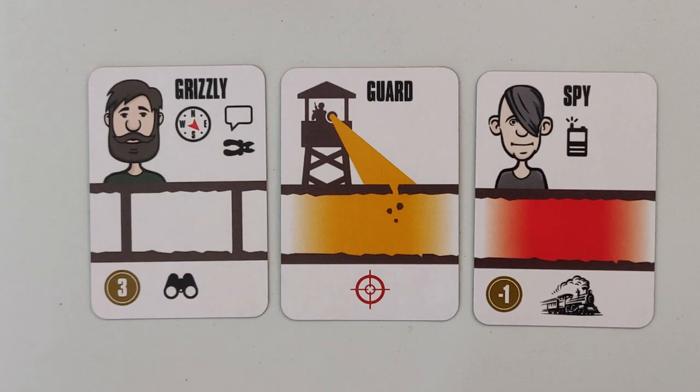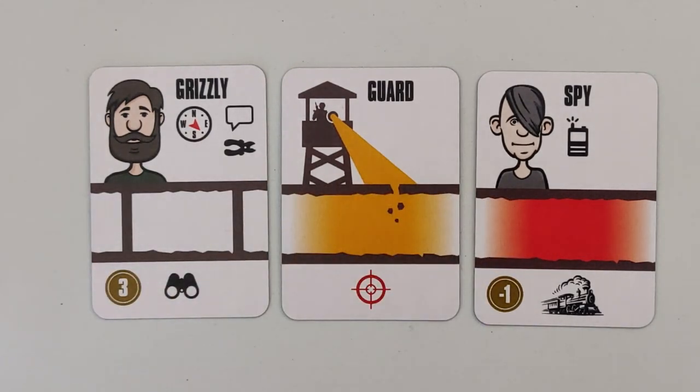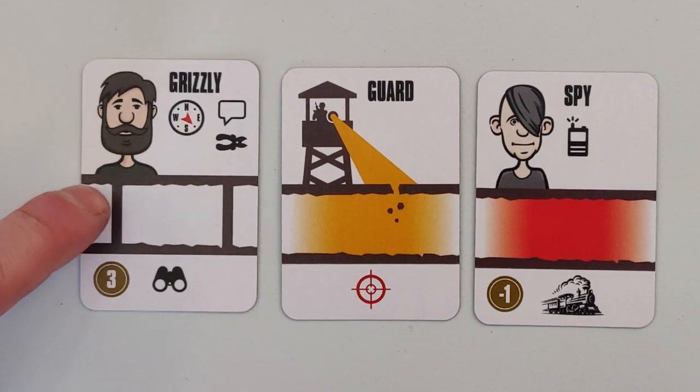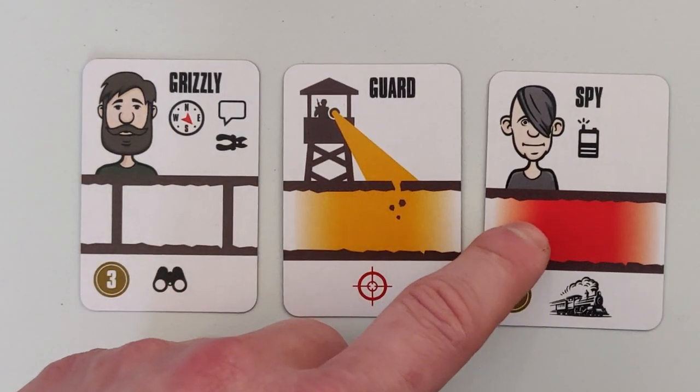This game is played in three different stages, and every card — escapee card, guard card, and spy card — features all three stages on their individual cards. The first stage is the tunneling stage. You're going to be using the middle section of your cards during this stage. For example, this is a propped tunnel, this is a tunnel discovered by the guard, and this is one discovered by the spy.